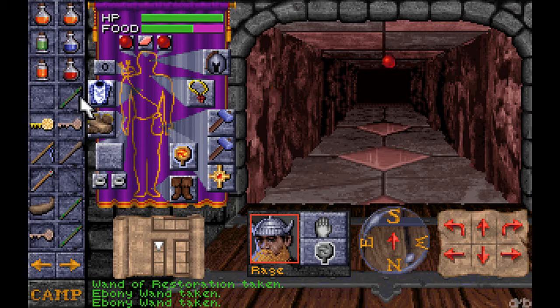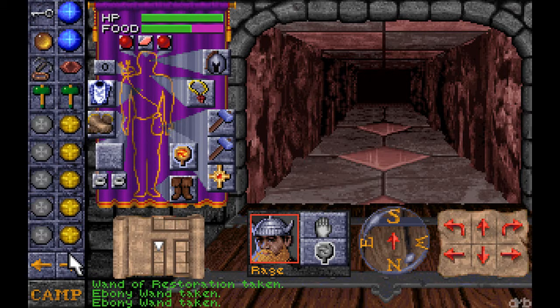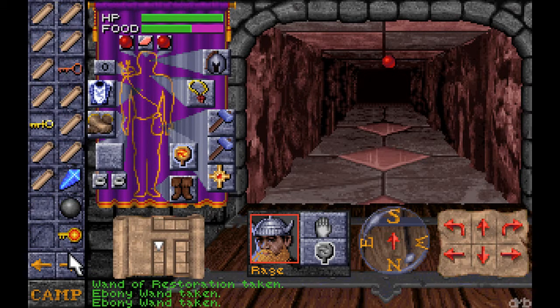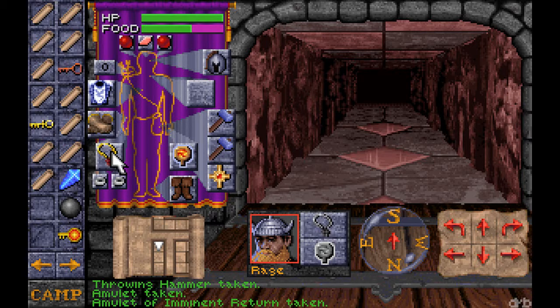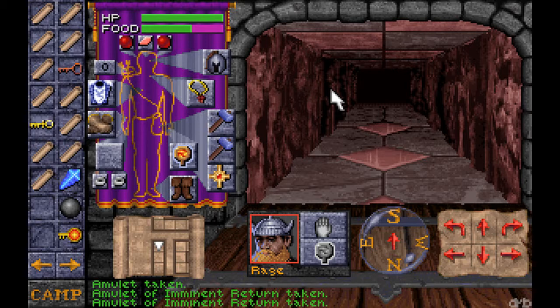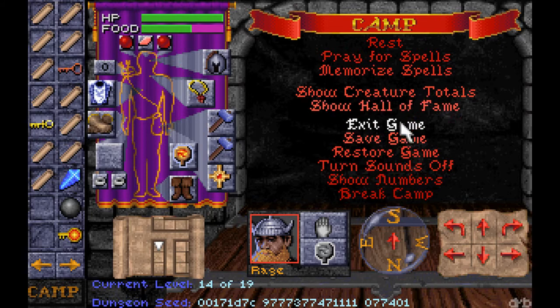That's Ebony — that's my Wand of Striking. What else here? The boots are not magic. Those are something good. What's this amulet do? Amulet of Imminent Return. What does that mean?